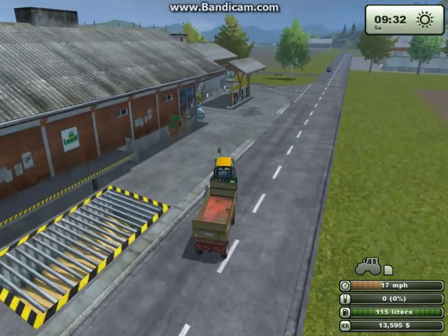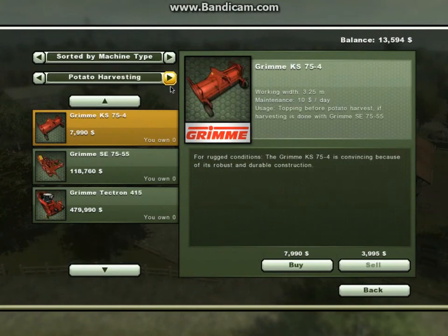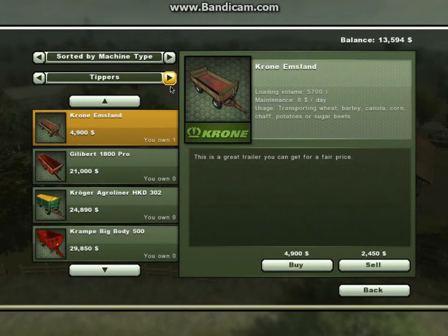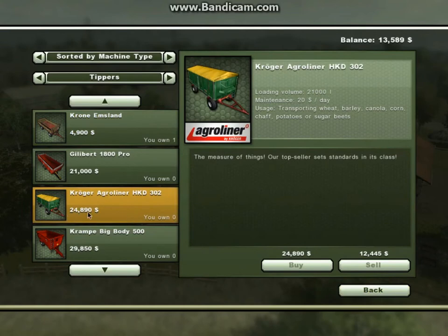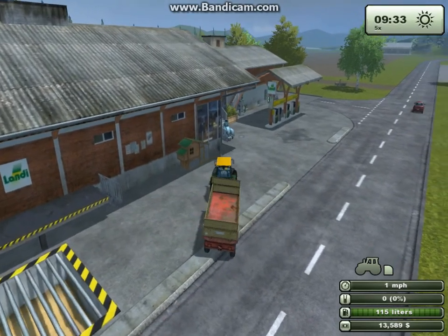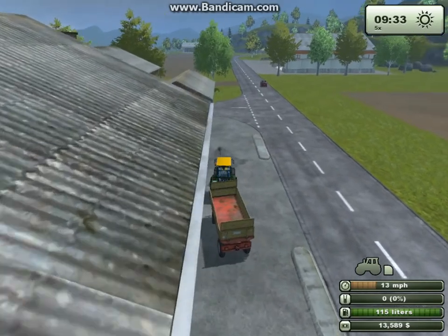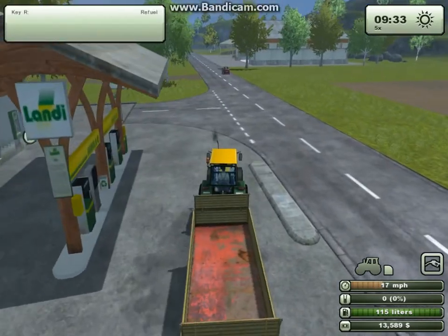I'm just going to go into the market and see how much that trailer is. Yeah, that's 4000 so we'll probably get 3. This is the trailer I want to buy. So yeah, I'll have to get a loan, but I'll get it when I'm at the shop. I'll meet you back there.